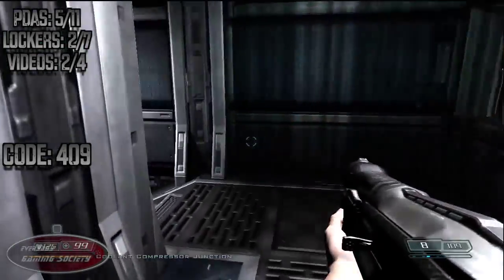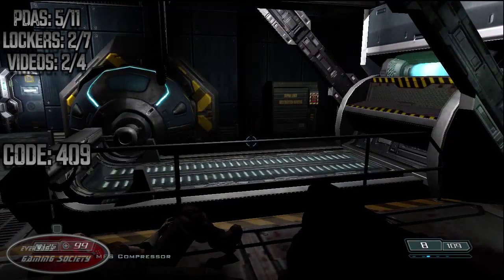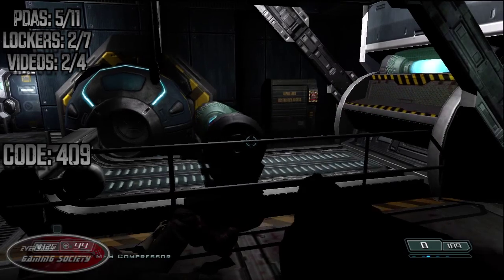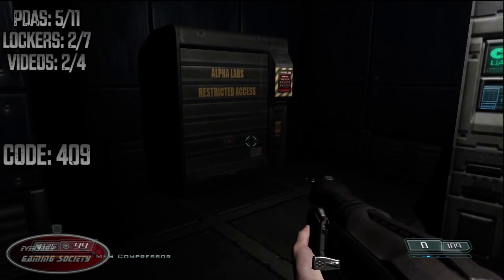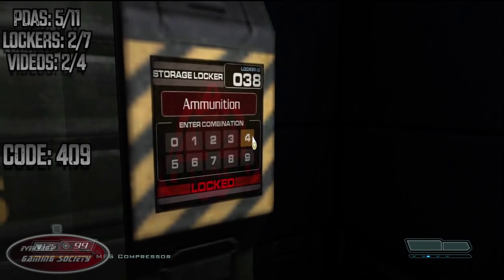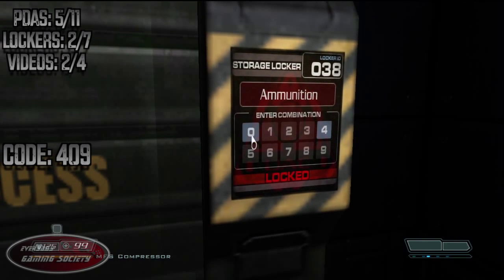Locker number 038 is going to be in the compressor room. Hop over the track once the track goes through — I don't think it does any harm to you, but just to be on the safe side, go ahead and try it. Just make sure you save whatever you do. Enter in code 409 and collect what is ever in the locker.